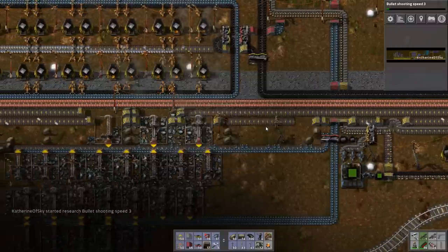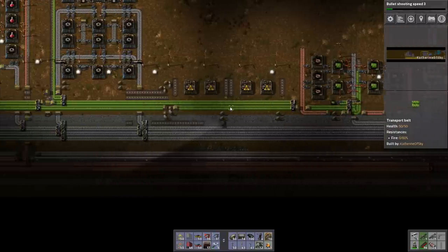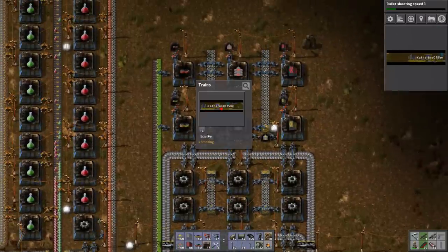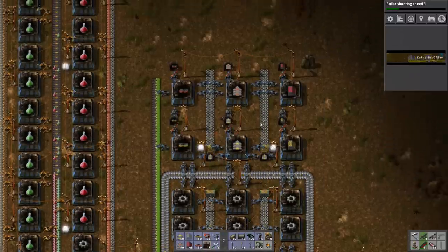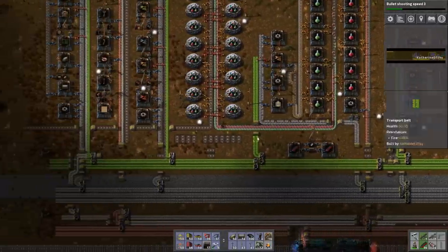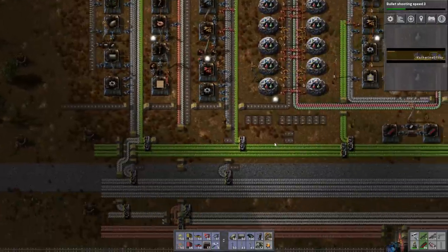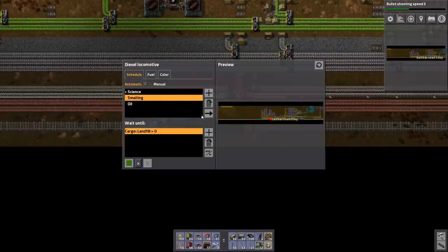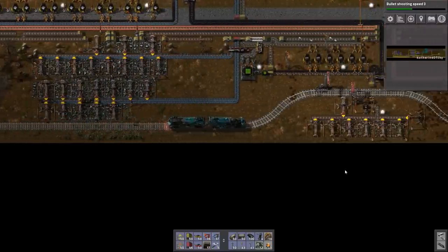Oh no, I ran out of undergrounds! Let's go back and get some. The belt array is close at hand, not a problem. I probably could use some more pipes while I'm out here. You know what? I'm going to call my train to come to science. I need undergrounds and I'll get pipes because I definitely need pipes. There's my train — I'm hitching a ride and it's all working out. Life will also be better when I get nice fast shoes in the form of an exoskeleton.